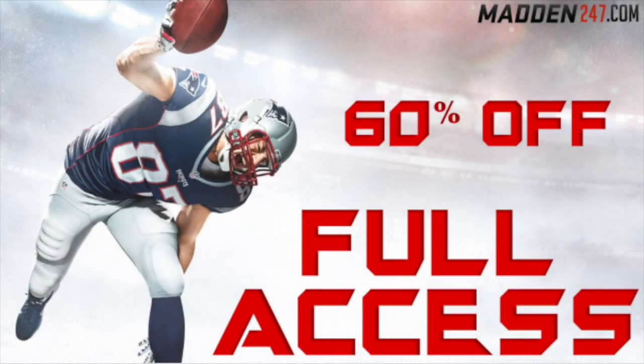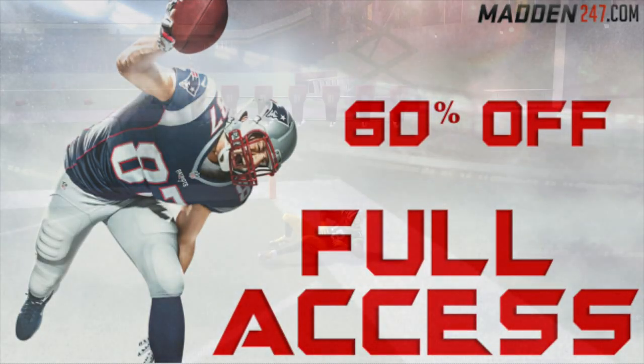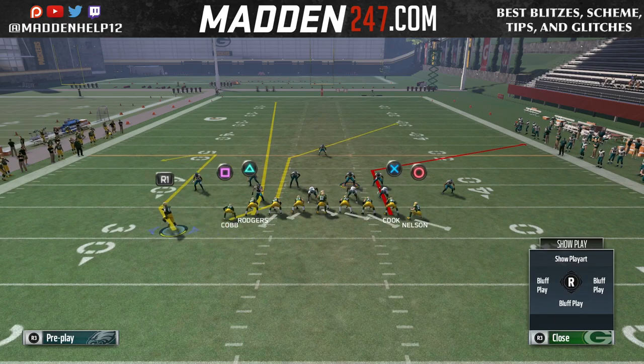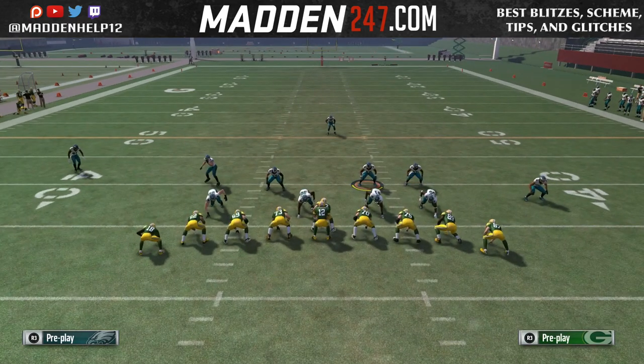What's up guys, we're back with a one play touchdown out of Jumbo Heavy vs Cover 3. The setup for this is to fade triangle, block the receiver on the right, motion out the running back, and put him on a comeback.